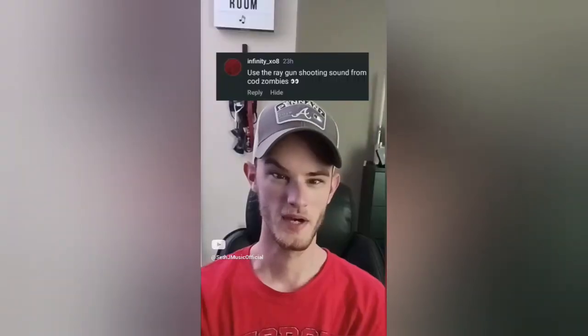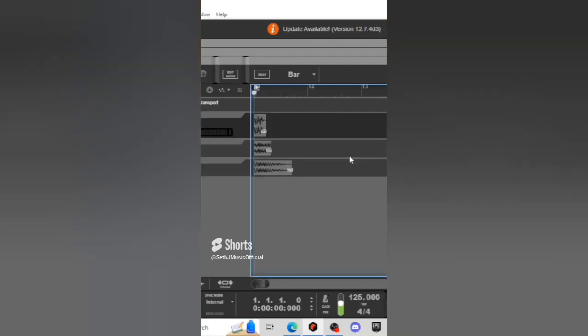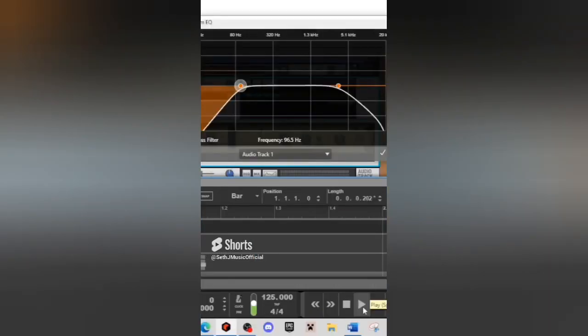Let's see what type of music we can make using Call of Duty. Let's import the ray gun sound and crop the file — now we have three different sounds. Let's add a compressor to all of these since they're loud sounds. The kick's going to sound like this. Let's isolate the middle frequencies for the snare — it sounds like this. Let's isolate the high end — the hi-hat sounds like this.